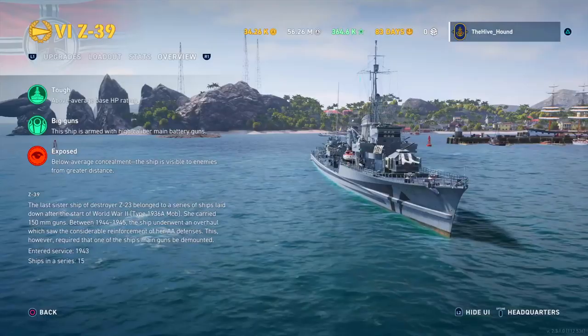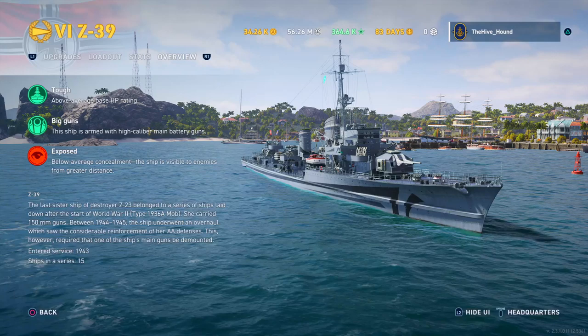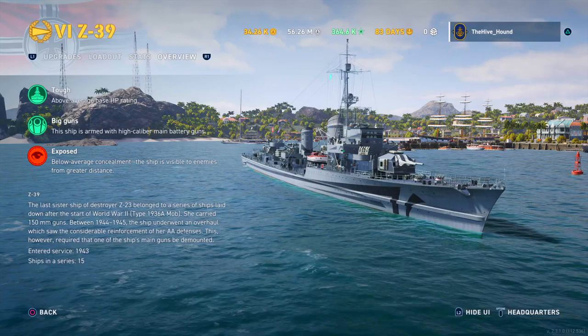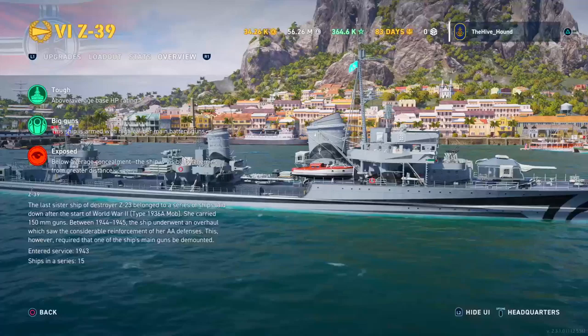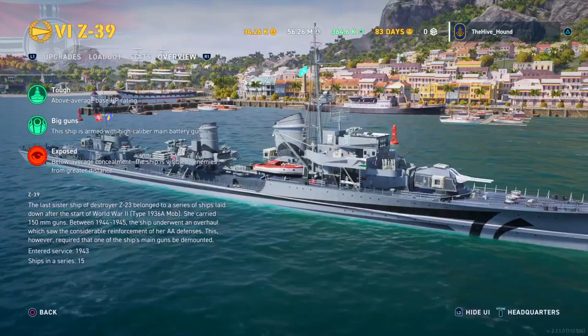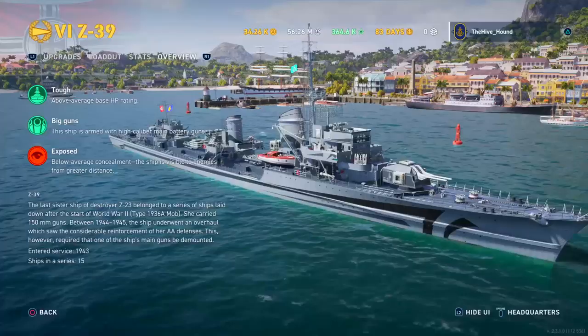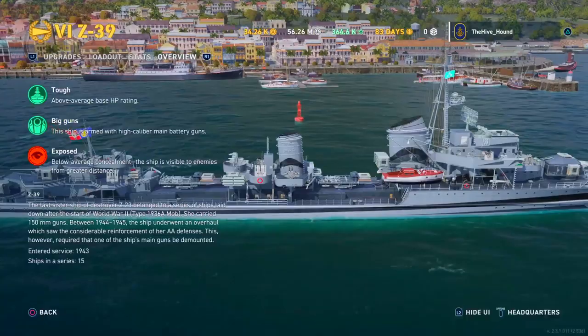The overview: higher than average base HP, high caliber main battery guns, and below average concealment — visible to enemies from a greater distance. This is the last sister ship of the Z23, the Type 1936A Mob, carrying 150mm guns. Between 1944 and 1945 she underwent an overhaul with considerable reinforcement to AA defenses, which required one main turret to be dismounted — so we have one dual turret on the front and two single turrets on the back.